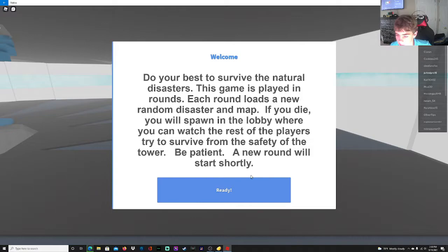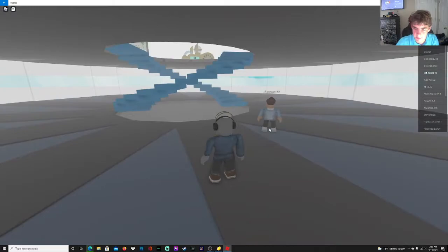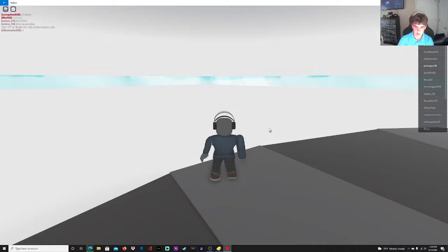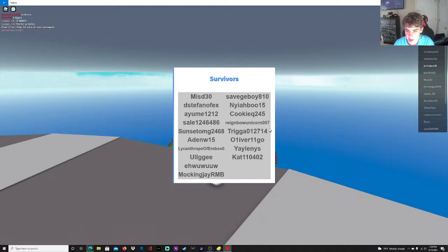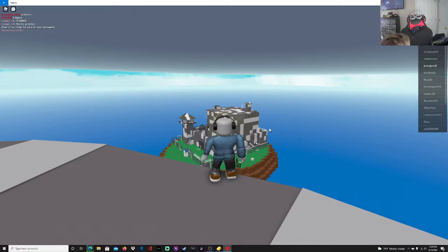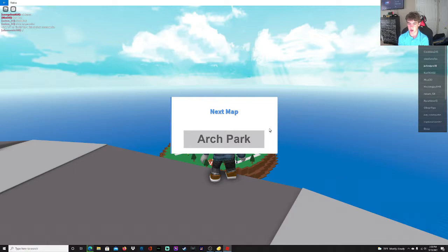Alright, let's get into this — and don't judge my icon, I did the best I could. It's actually tough to run, jump, and do everything because I'm playing on a computer and not on my phone. There must have been a blizzard — there's a jail covered in white, probably because of the snow. Now let's see, the next map is spawning.